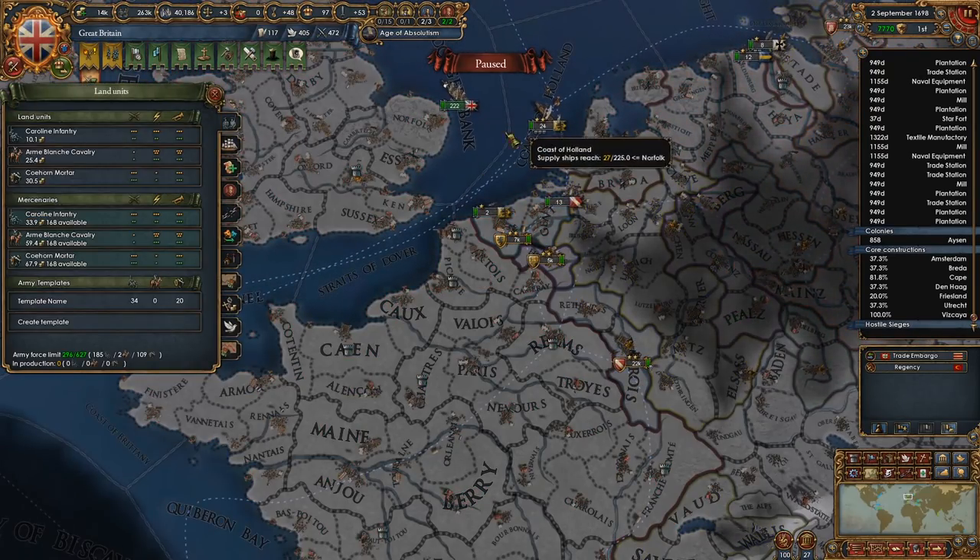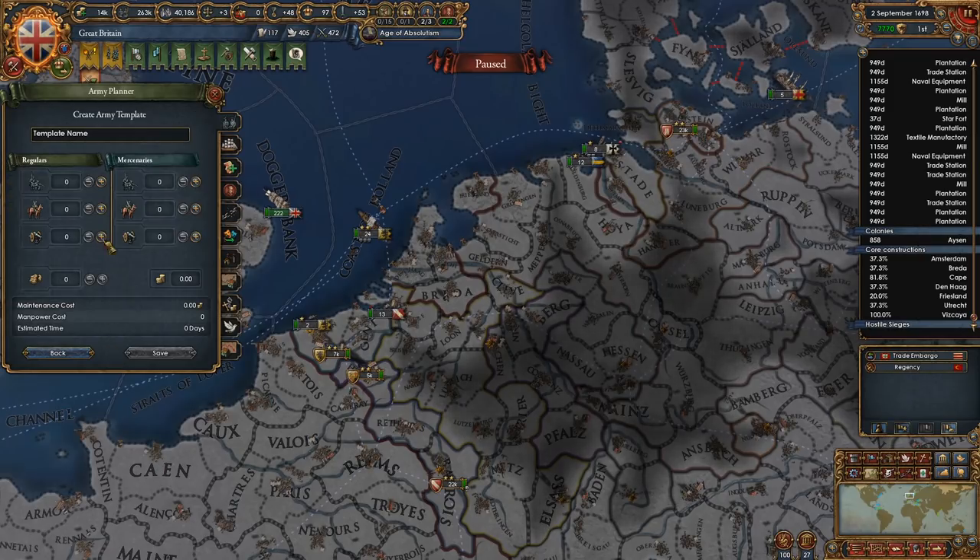We should probably have some guys over here to put down rebels. Let's go with just a little small stack — 30 stack sounds good.